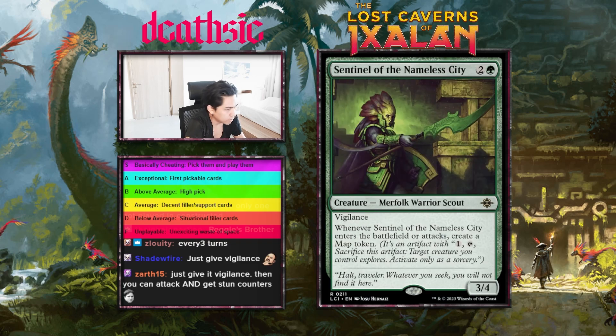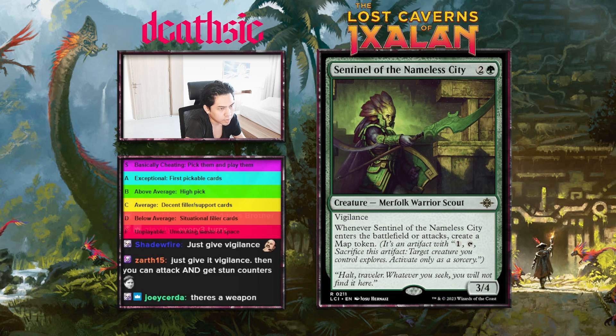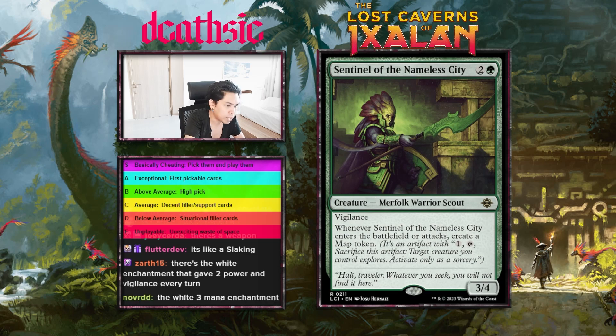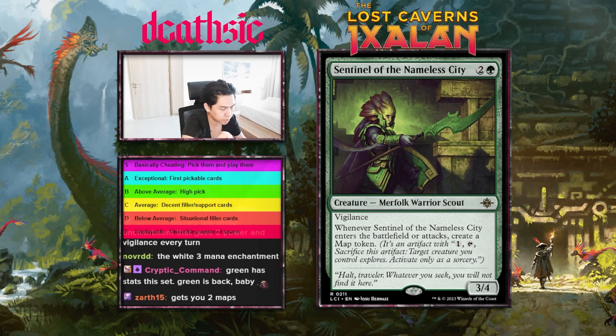Next card: Sentinel of the Nameless City, three mana 3/4 vigilance — whenever Sentinel enters the battlefield or attacks, create a map token. Solid value card. A lot of value, good stats, good keyword, probably playable in constructed. I don't know what deck it goes in, but easy to cast. I'll give this an A-plus again.